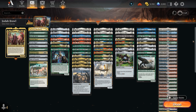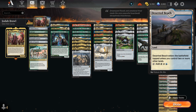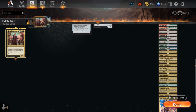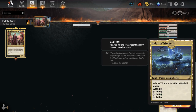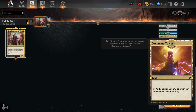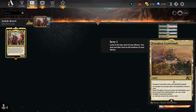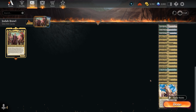Our mana base has one of each snow-covered basic, all the shock lands, all the Innistrad duals that come into play untapped if we have two or more other lands in play, as well as all ten of the tri-lands that enter the battlefield tapped but are necessary for mana fixing, the World Tree as mentioned with Golos, and then some five-color lands: Command Tower, Fabled Passage, Forsaken Crossroads, and Plaza of Heroes — which can also protect one of our creatures, giving it Hexproof and Indestructible.